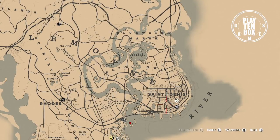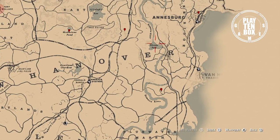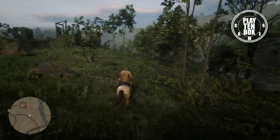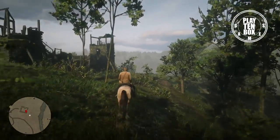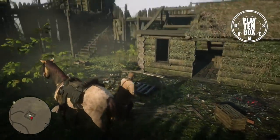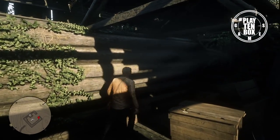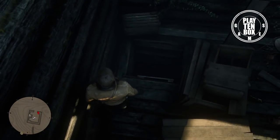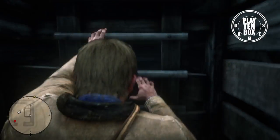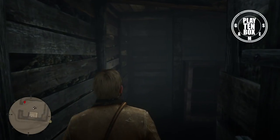Weapon number 3 is located between St. Denis and Annisberg. This item is found in a storage room beneath an abandoned fort. It was commonly used by Civil War soldiers and is covered in rust. For the first building, there is a stairway behind some crates. Once you get to the bottom, you might want to use your lamp or your dead eye to locate this item.